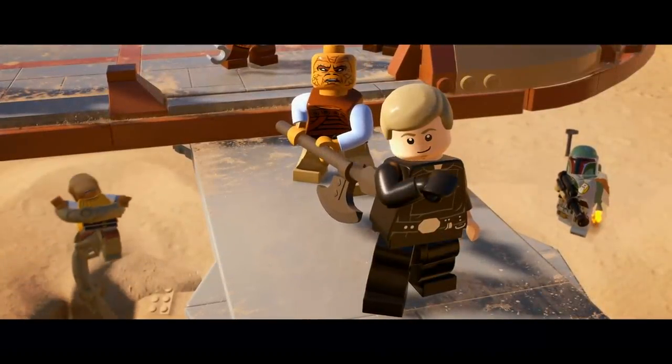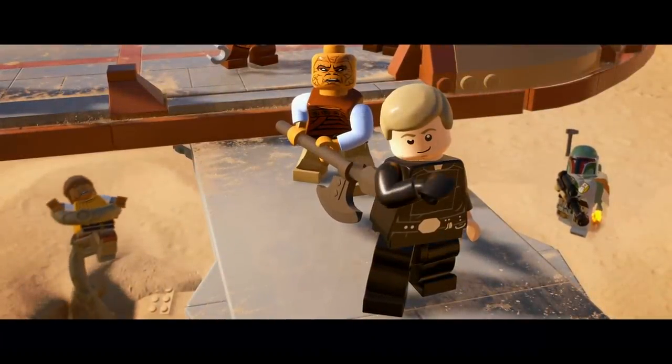Then in Return of the Jedi, Luke salutes on the platform of one of Jabba the Hutt's skiffs in the desert on Tatooine. Behind him is a Weequay skiff guard holding an axe, and I'm assuming the Weequay will be a playable character — Battlefront has Weequay, so I don't see why LEGO Star Wars won't. Boba Fett is also jetpacking in the background, and one of the skiff guards is caught in the Sarlacc. I'm really hoping for some good Sarlacc pit mechanics and that the whole area is explorable, since the game is open world.